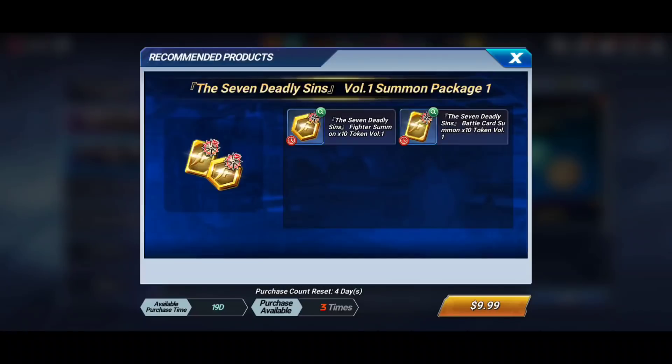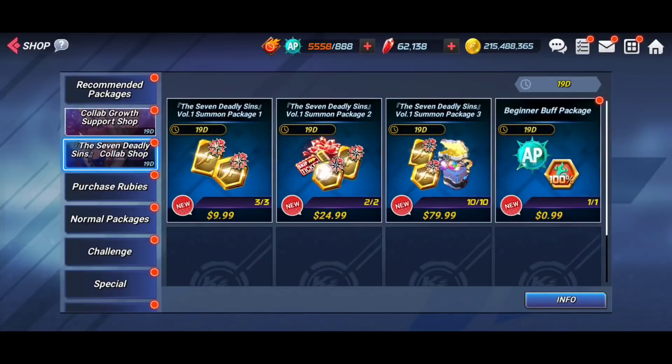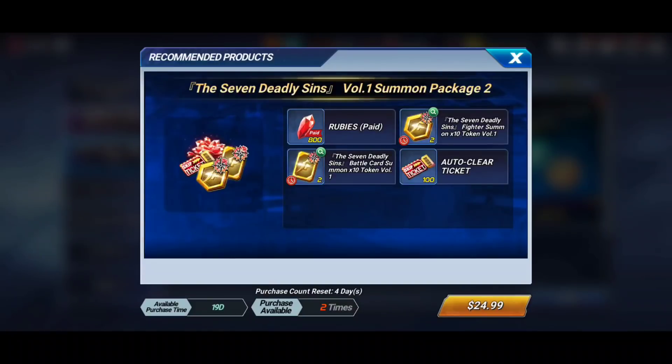But if you're already spending $10, you might as well go to the $25 package, which is much more value — you get two character tokens, two card tokens, 800 rubies, and 100 auto-clear tickets. That's basically almost another multi's worth of rubies. The 100 skip tickets are always useful during world drop events. You can buy this up to twice per account, so if you've got a little money and want a head start, this is a solid package.